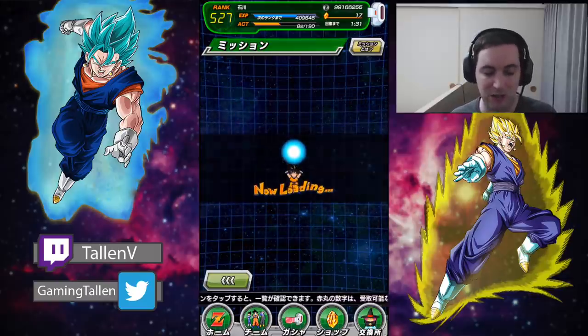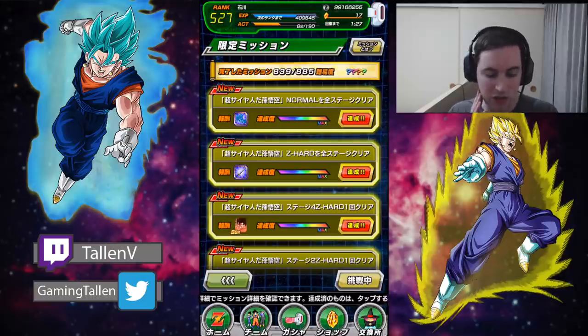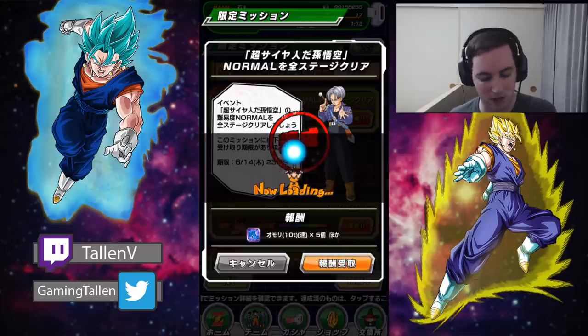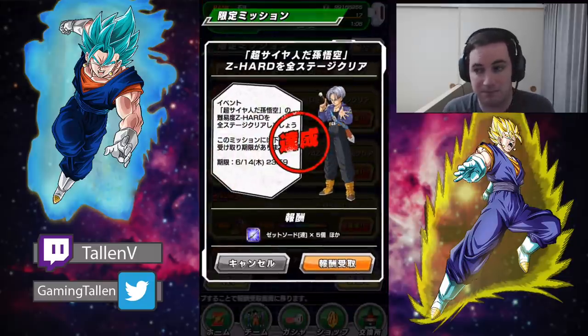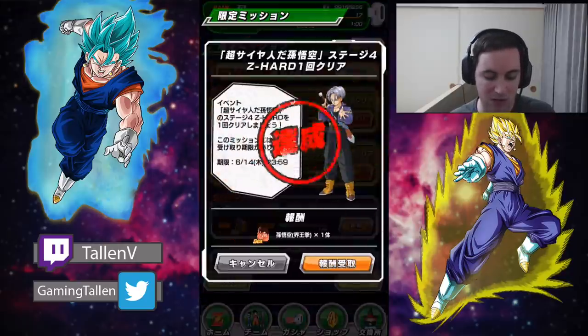So let's go over here and take a look at the missions. I've completed a few but didn't accept them yet because I want to show you guys. So first off, the first couple are just simply beat it on normal — clear all the stages one through six on normal. No biggie. We'll accept that mission. Second one: beat all the stages on Z-Hard. Everyone can do that, no problem.